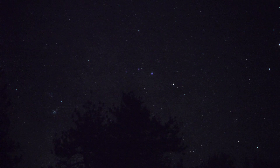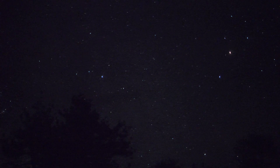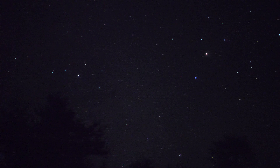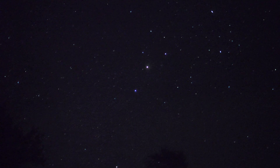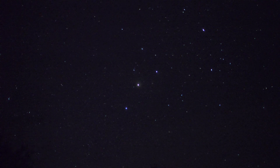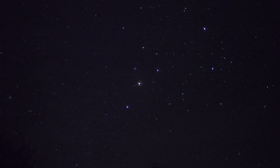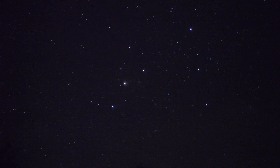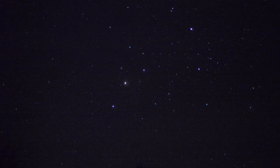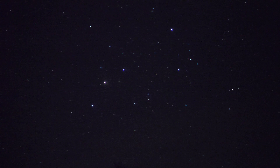Eventually we'll come up on Scorpius, which is showing up now. That red star going into the view is Antares, which looks pretty nice. There's Antares, dead center. And just to the right of Scorpius, dead center, that's the star cluster M4 — a globular. As you can see, that little tiny fuzzy thing. So we picked up a star cluster along the way.